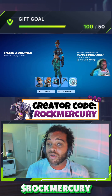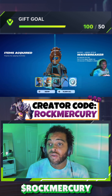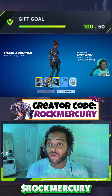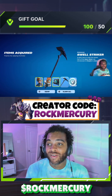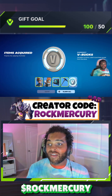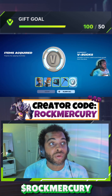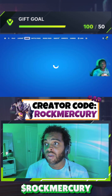There we go, you guys! Oh my gosh, how exciting — items acquired! Wave Breaker — go ahead and get her on. And then again this is the Lego style. You're in the same skin! And then Swell Striker — did you already have it before or did you just get it this time? Oh you just got it okay. You get the V-Bucks right away, you don't have to do any missions or anything — that's so fire!